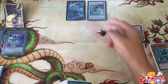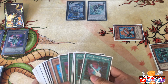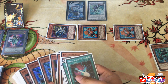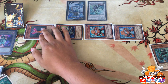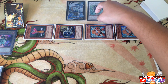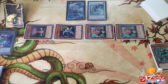When Junk Speeder is synchro summoned, you can special summon as many Synchron tuners from your deck with different levels. So you summon another Junk Synchron, Jet Synchron — and this is why you play Floor Synchron, because it's a level two, a different level from the others. Once that resolves, a restriction is applied: you cannot use your extra deck other than synchro summoning. In this build that's fine because all you have is synchros.